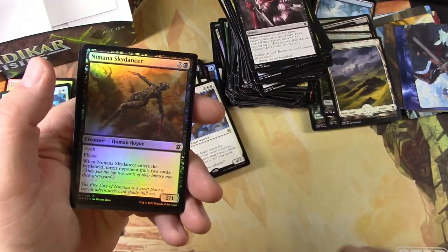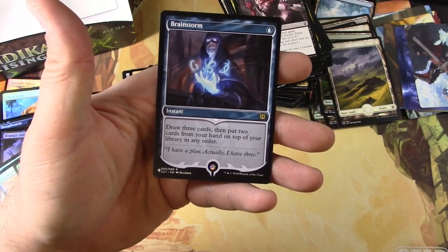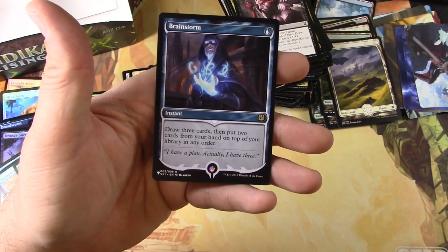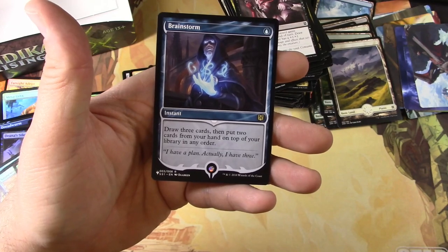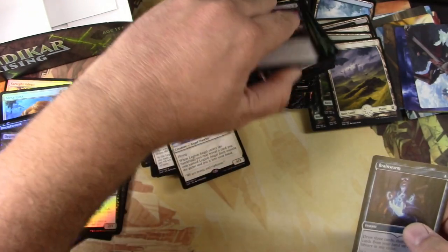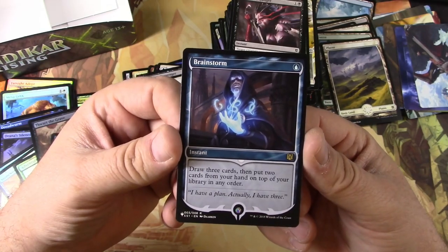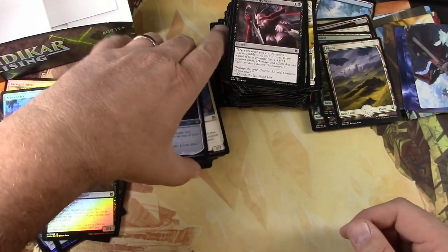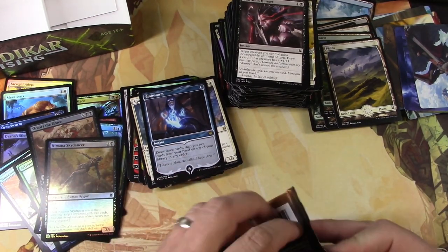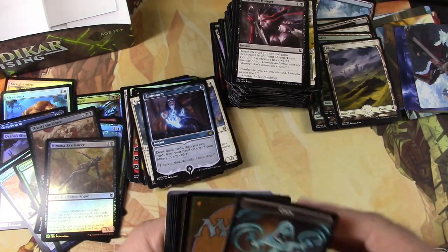Legion Angel again, a Sky Dancer, and a Brainstorm — hey, very nice. This is from like the Jay's signature series, I believe. I didn't know that those came in this. Oh wait, it's a list card — is that what it is? Yeah, I guess so. That's interesting that they would reprint this. Okay, sure — alright, I'll take it, it is a cool card. Is it a rare though? Not really, but I guess that counts as my rare.